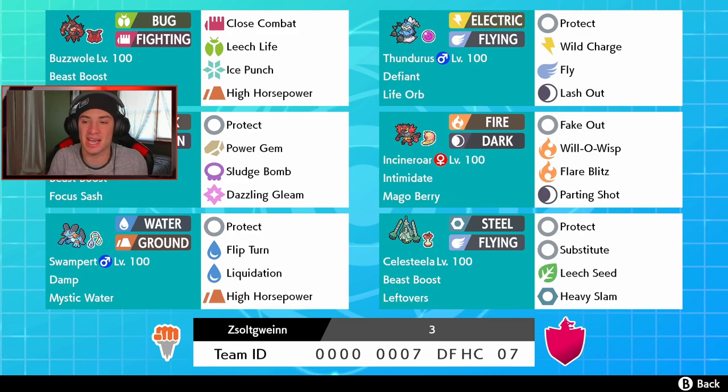On the right we've got Incineroar — he's got Intimidate, Fake Out, Parting Shot, and Flare Blitz, just rocks out and gets work done. Swampert in the bottom left — we showed him off a couple videos ago, he's very strong. We're using him with Mystic Water, Damp ability, Flip Turn, Liquidation, High Horsepower, and Protect. Finally, Celesteela with Beast Boost, Leftovers — a big stall Pokemon with Protect, Substitute, Leech Seed, and Heavy Slam.